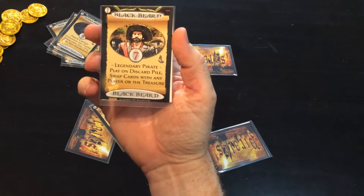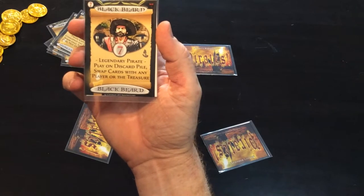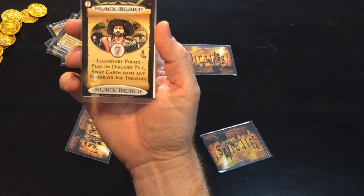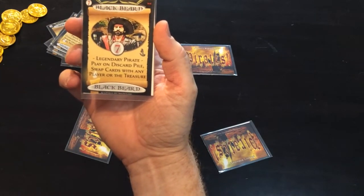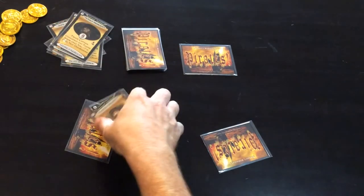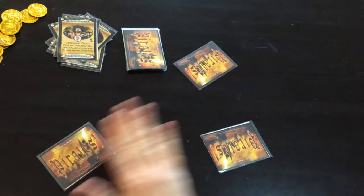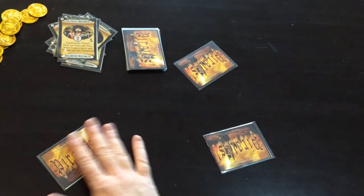Blackbeard is a legendary pirate. When he's played on the discard pile, that allows you to swap your card with either one of the other players or with the treasure card. So if you've previously put a really good card in the treasure, you can trade cards, or if you wish you could trade with another player instead.